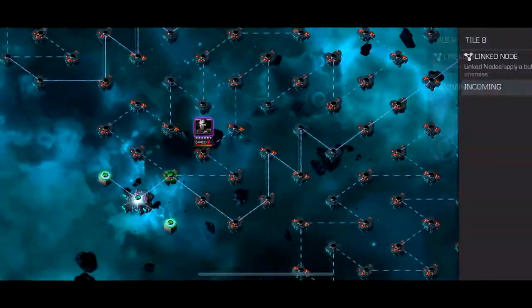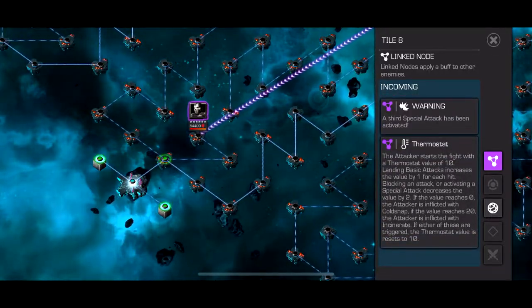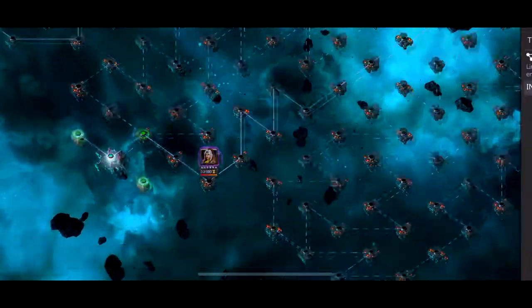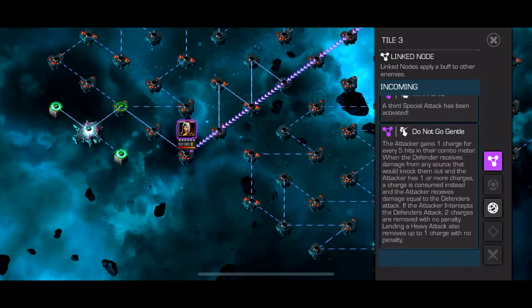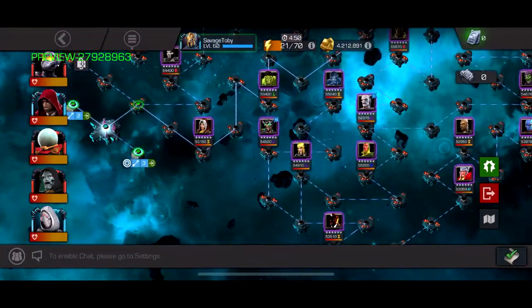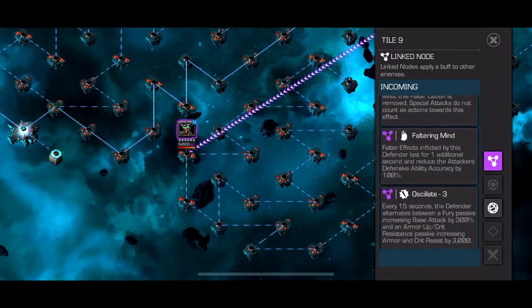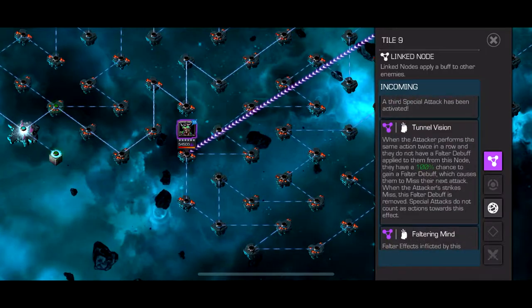Path 5 is just Thermostat and Protection. Thermostat's a pretty easy node if you did it in Act 6. Then you got Path 6 — Do Not Go Gentle and Dash Vulnerability. The fact that Do Not Go Gentle is back is kind of scuffed and I don't like it, but if you have Ghost it's whatever — you can just Ghost intercept and they don't go limber, so you can just parry.